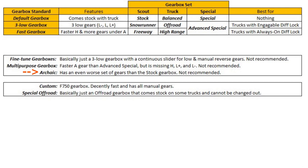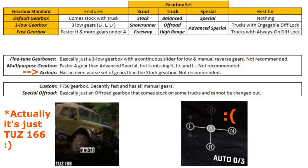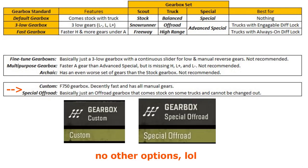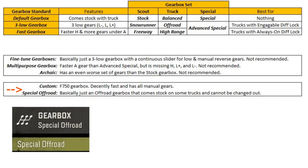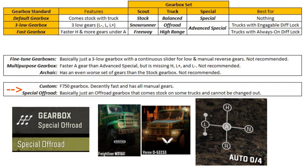The archaic gearbox is a scout gearbox only available to the Dawn 71 and Tuz 166. The gear selection is pretty bad and hardly anyone uses those trucks anyway, so it's not very important. Lastly, we have the custom and special off-road gearboxes. They are actually pretty good, but on trucks that have them you cannot swap them out for something else anyway. The custom is the only gearbox for the F750 — it has all the manual gears and a decently fast six-speed auto. The special off-road is the only gearbox for the Freightliner M916A1 and the Voron D — it's almost exactly the same as the regular off-road gearbox but comes stock with the truck, meaning you don't need to unlock the off-road gearbox to have those precious manual gears. This is also why the Voron D is an extremely powerful starter truck — you can buy it immediately at level one and it comes stock with all the useful gears.